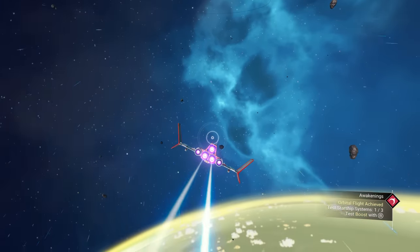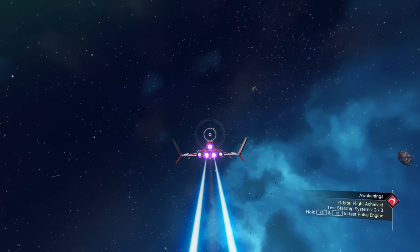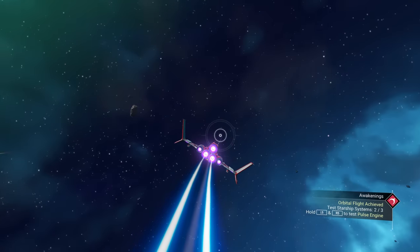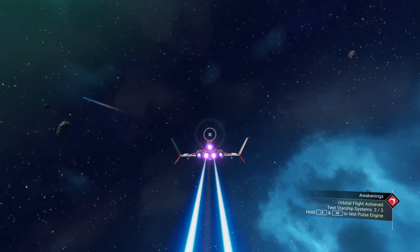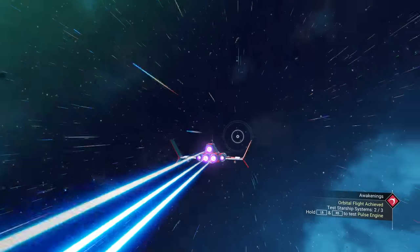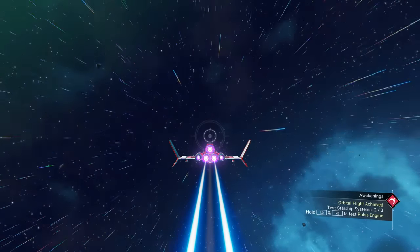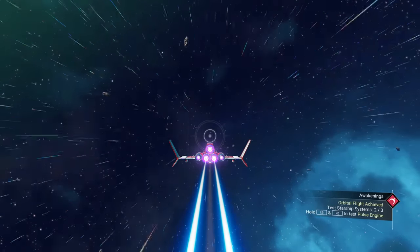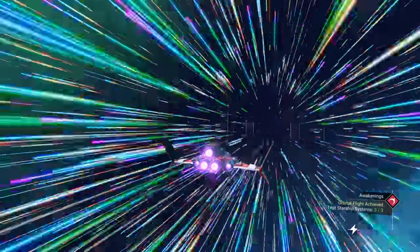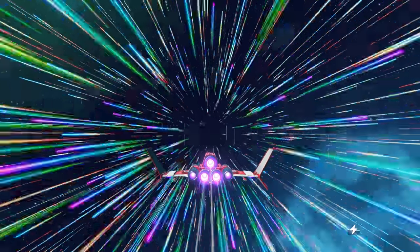Let's fly around a little bit. Hit your right trigger to engage the engines, or hit B on Xbox or O on PlayStation for a little boost. If you want to engage your pulse drive — your supersonic speed — hold down both bumpers (RB+LB or R1+L1) for a second and boom, it engages. It takes a little bit of time to warm up, but once it goes, you're set.